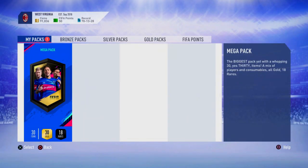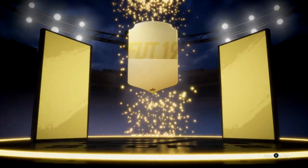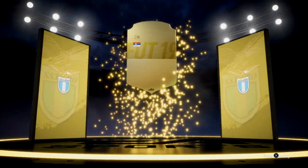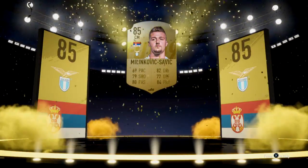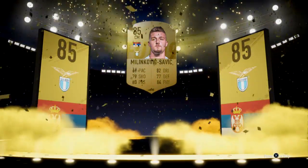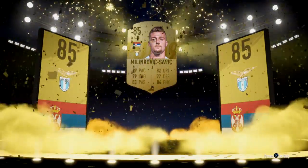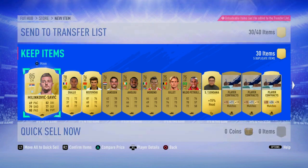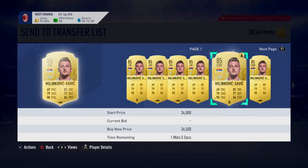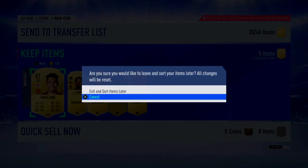Let's go on to our last pack. I don't really care at this point because we did get Alisson. It's not a walkout, but it is a board. Is that Serbian? Milinkovic-Savic! I'll take that. An 85 Milinkovic-Savic — I actually packed him right at the start of the game as well. He has a bit of value, maybe about 30k. For a non-walkout, that's probably one of the better boards we could have got. He's going to go into the club — another high-rated player that'll be good if we do have an SBC. About 30k, I'm happy with that. And then we've got Chris Smalling on top of that as well.